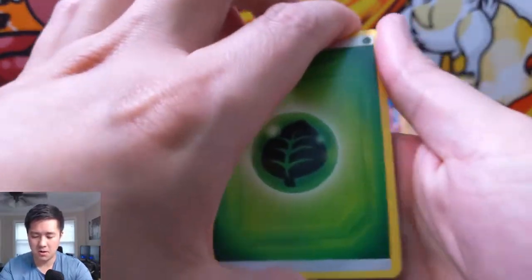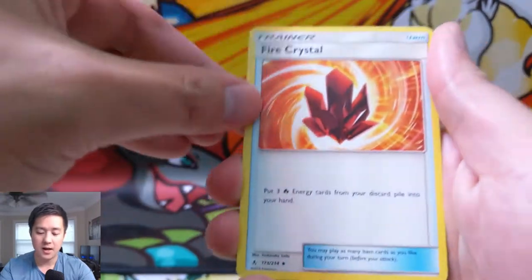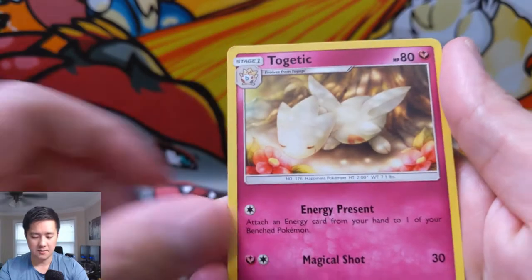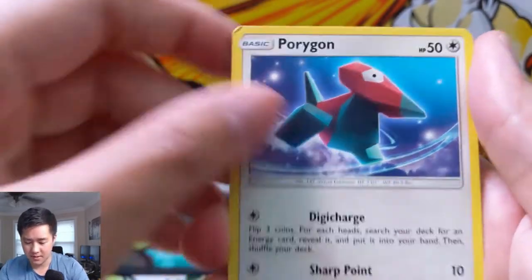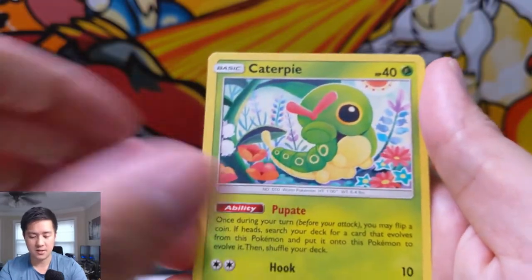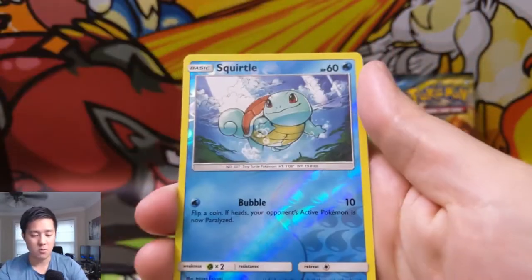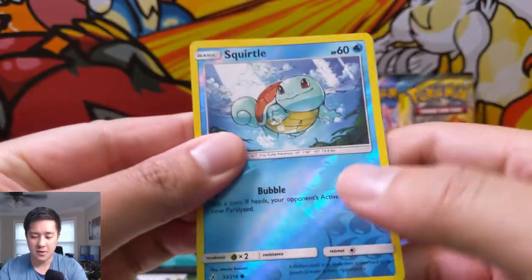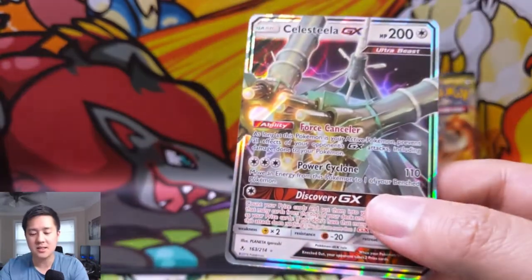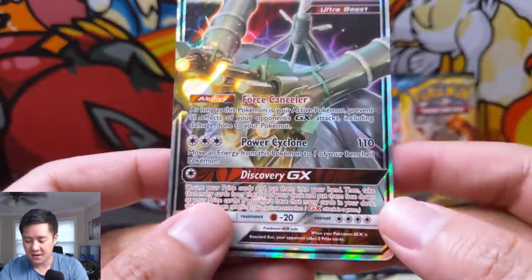Here we go — Grass Energy, a Fire Crystal — another good card since you go through a lot of energies. Clefairy, Poliwag, a reverse Squirtle — very nice pull right there. And can we get something... I see something in the back... Boom! Celesteela-GX!